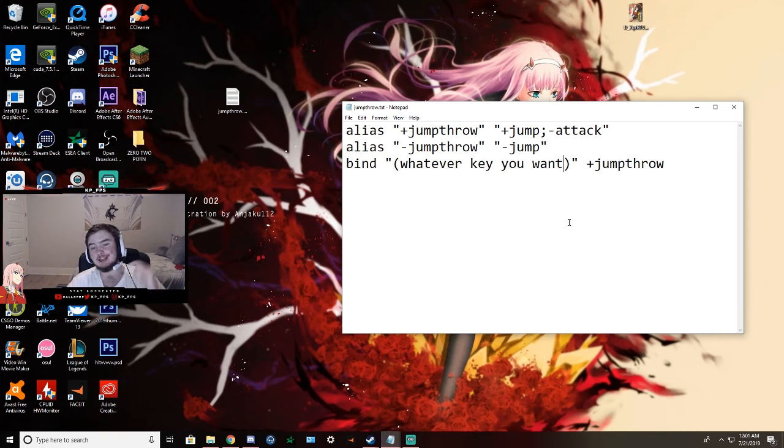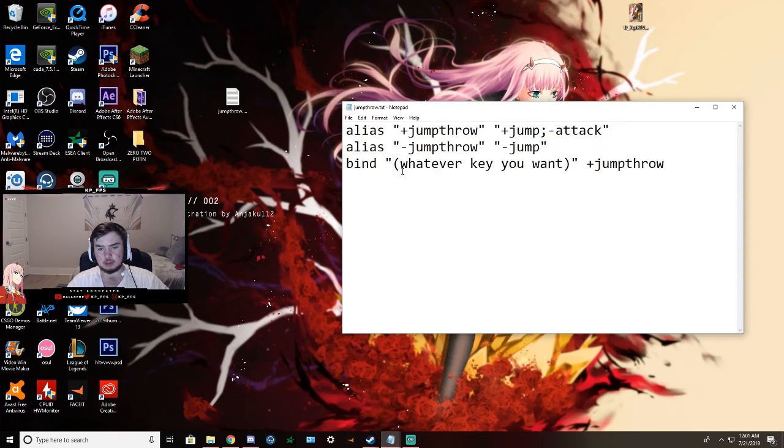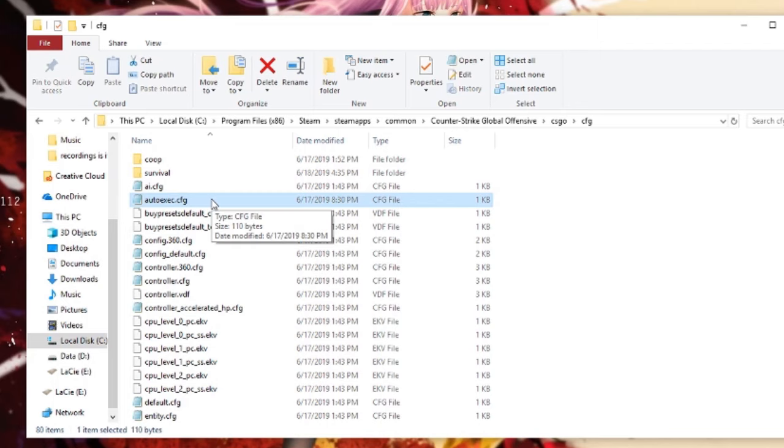Getting right into it, wasting no time — you're going to want to copy this text, it'll be down in the description below and the pinned comment. After you copy this text you want to replace the parentheses with whatever key you want — just pick any key on your keyboard where you want the jump throw bind to be.